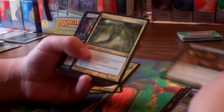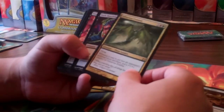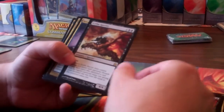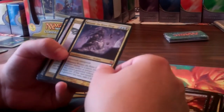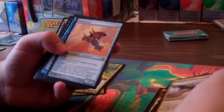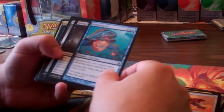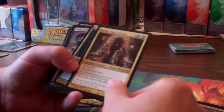Then we got Mulldrifter, Acidic Slime. Vulturous Zombie — this can get pretty big pretty quick. Dark Hatchling, Extractor Demon. Scythe Specter, Rexial. Then we got Vorosh again. And then Triskaidekaphobia, Slipstream Eel. Vela the Night-Clad, Patron of the Nezumi. Damia.